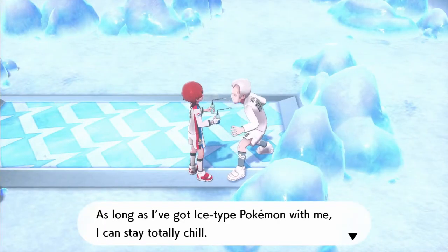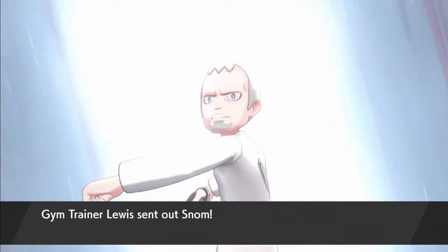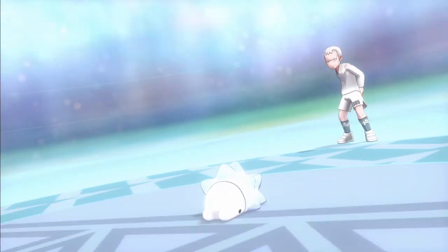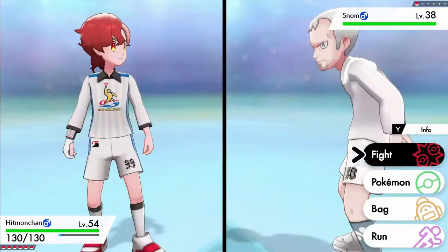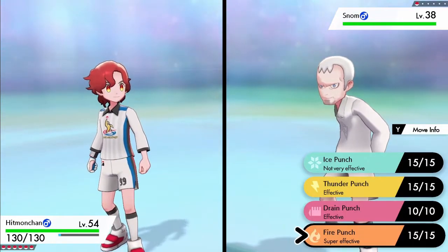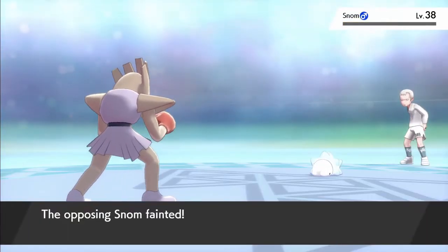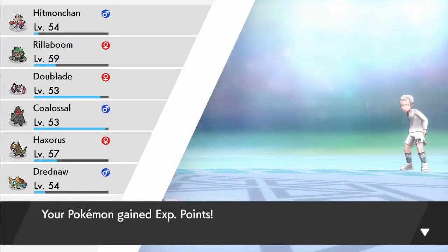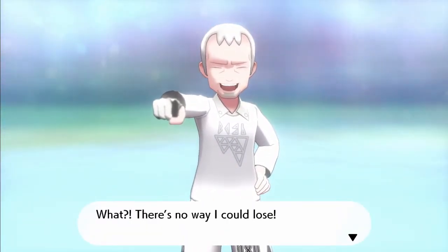You thought you'd seen the last of me? No! Trainer Lewis! Here's an ice type. Mr. Ice type — I know just how to take you out. Ice types are supposed to be weak to Fighting, so I'm surprised my fighting move didn't say super effective. But whatever — I still have a fire move. I should put this guy near the back. I have to fight like three people before I go to the gym leader. There's no way I could lose.